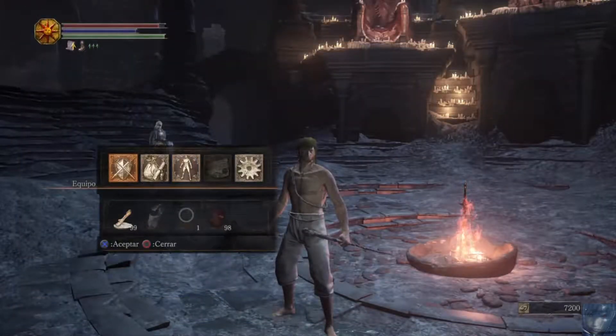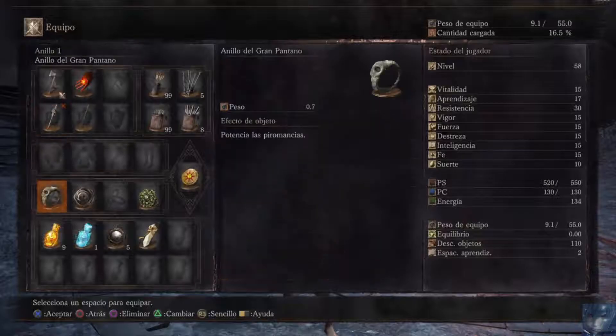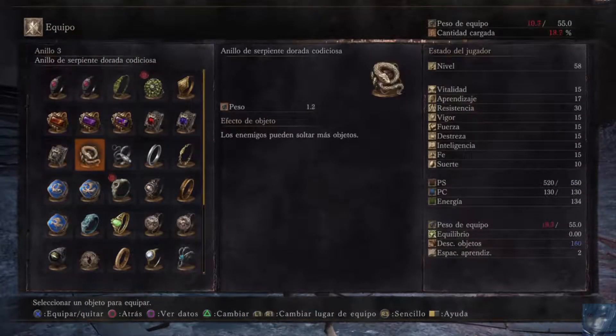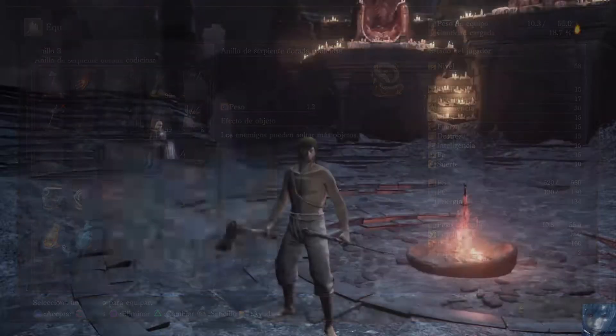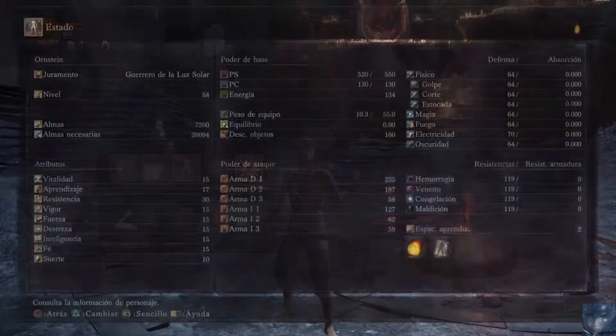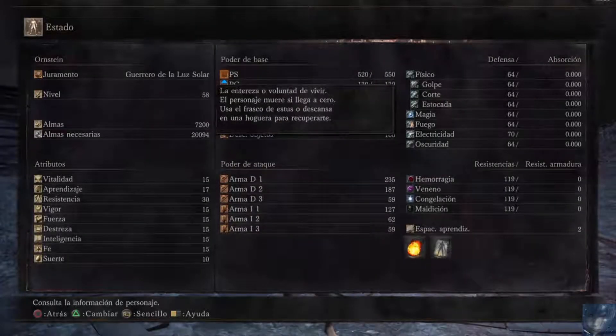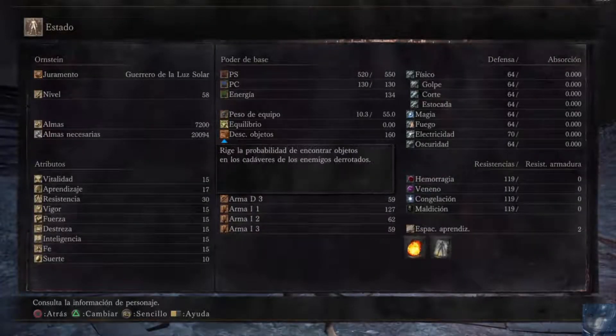Lo primero es conseguir lo que es el anillo de la serpiente dorada codiciosa. ¿Qué aumenta? Un 150% mayor el porcentaje. Ya os lo enseño ahora. De 110 ya tenemos a 160. Tan solo con el anillo.